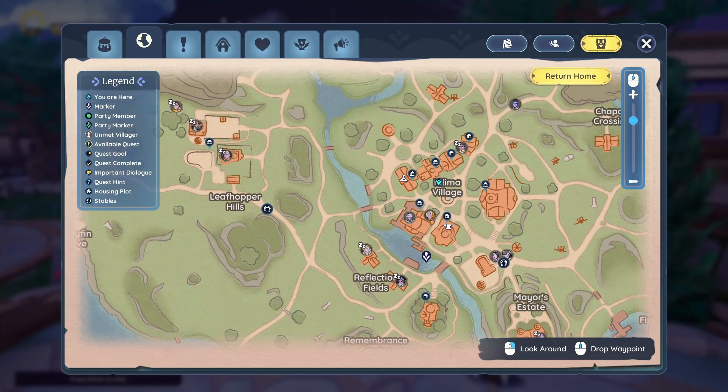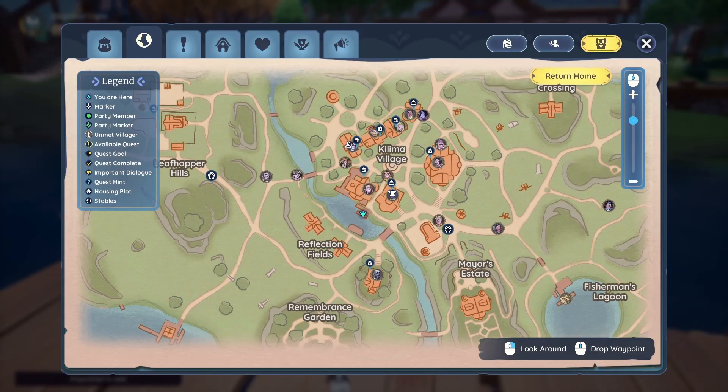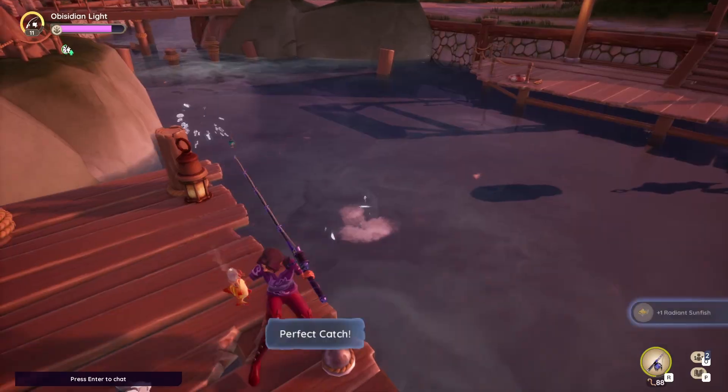It's also been a weekly want for Gina to help boost your friendship with her. So I'm going to go right behind the Inn to fish, as it's the easiest spot to get to. All you have to do is cast out using a regular worm, and after about 15 casts, I was able to reel in two Radiant Sunfish.